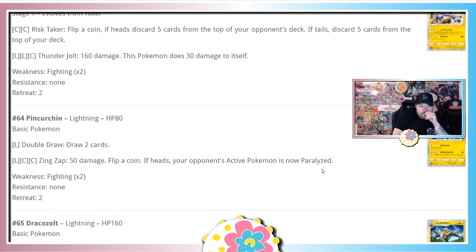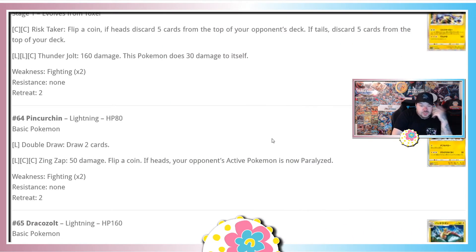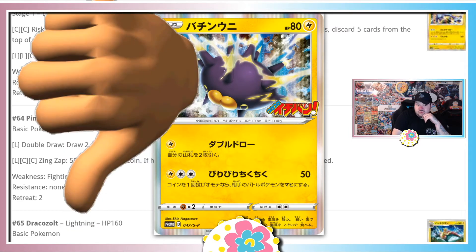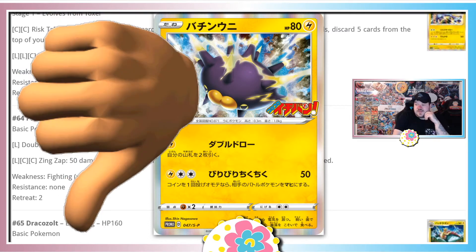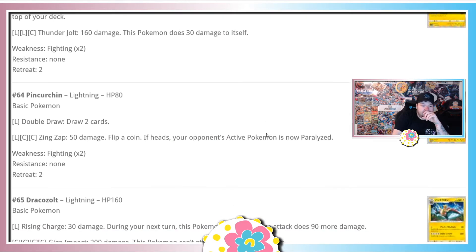Pincurchin draws two cards and does 50 damage for Lightning Colorless Colorless with a coin flip for paralysis. It seems like a Japanese promo card — straight up trash. I don't see any reason to use a three-energy 50-damage attack.